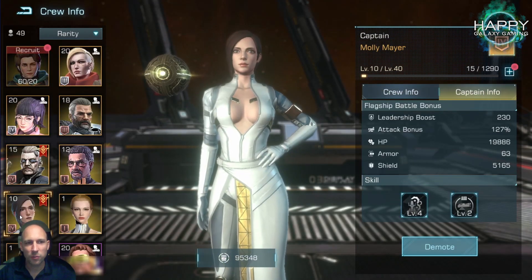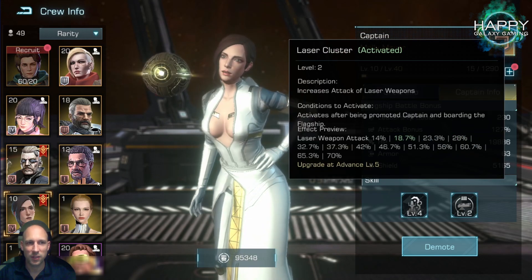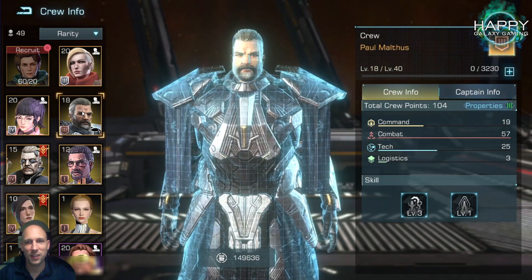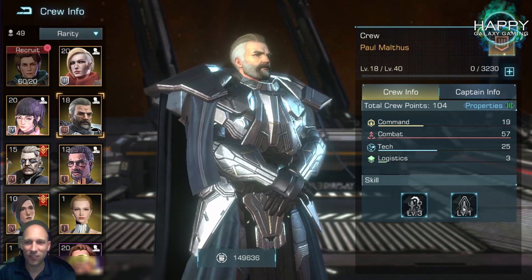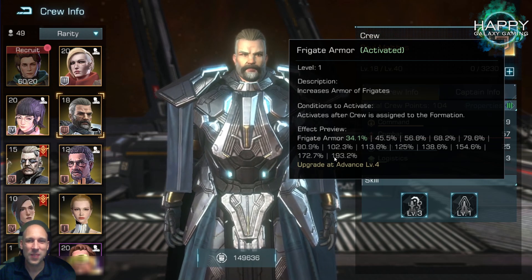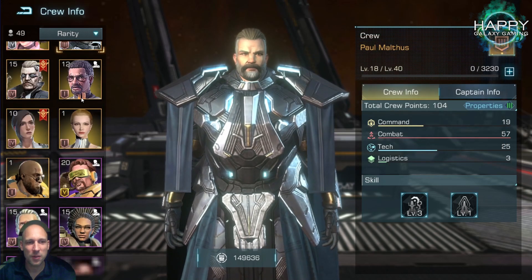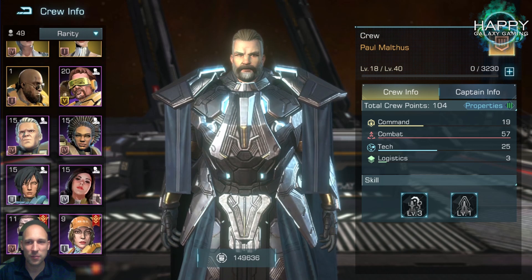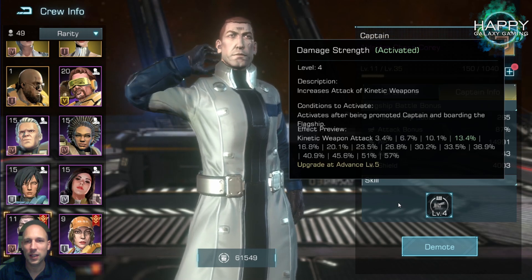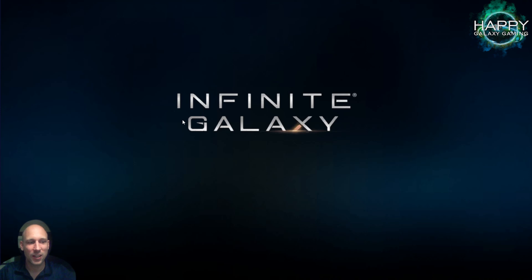For the Cyclops, Molly increases total warship HP and laser weapons, which is a really nice fit and also offensive. For frigates we get additional armor. Unfortunately there's no legendary crew member that increases kinetic weapons — we do have Eldritch who can increase kinetic weapons, but that's it.